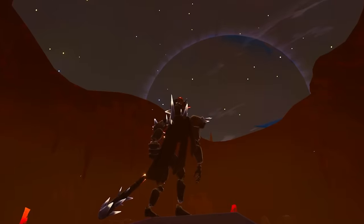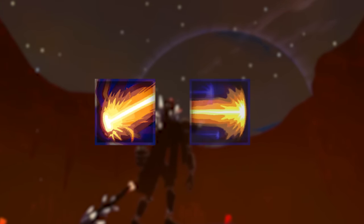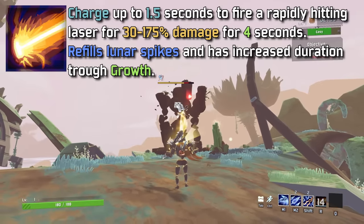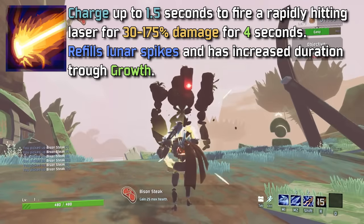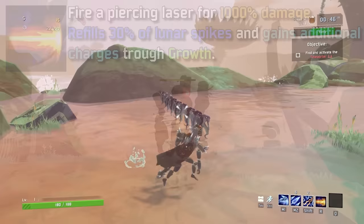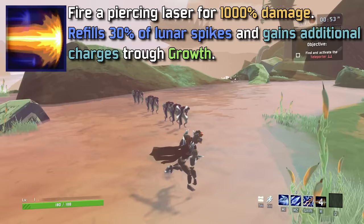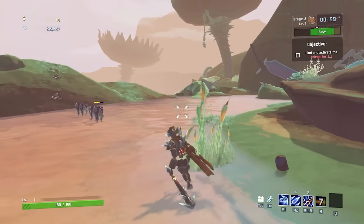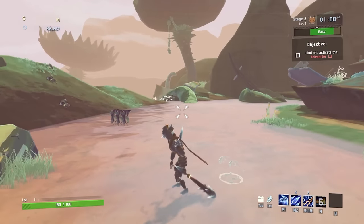False Sun's special abilities are where we have a choice. He has two: Laser the Father and Laser Burst. Laser the Father is a charged attack firing a rapidly hitting laser that deals 30% to 175% damage and refills your Lunar Spikes. It's also affected by the Growth mechanic, so the more health-related items you have, the longer it fires. Laser Burst fires a single laser for 1,000% damage, pierces, and refills 30% of your Lunar Spikes — with uses also increasing via Growth. Laser the Father is the easy choice for two reasons, and unfortunately both are currently due to bugs: Laser Burst's pierce ability doesn't actually pierce.